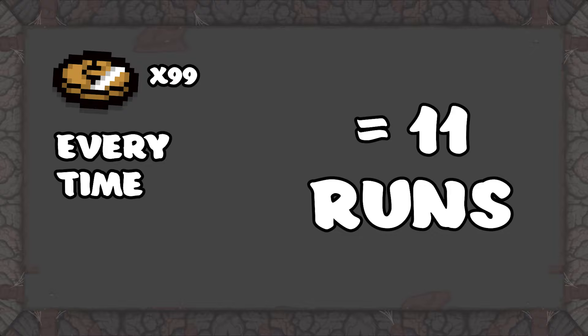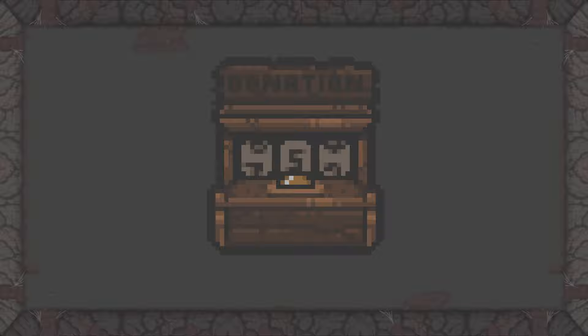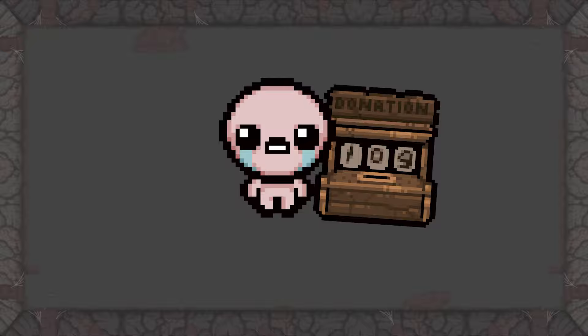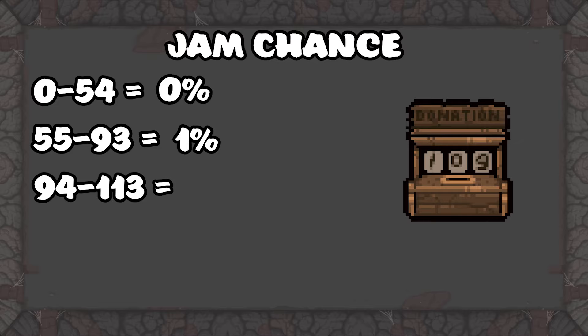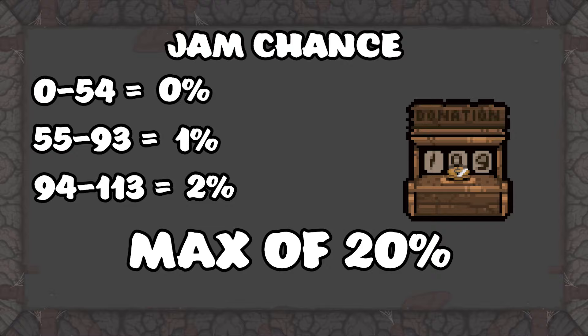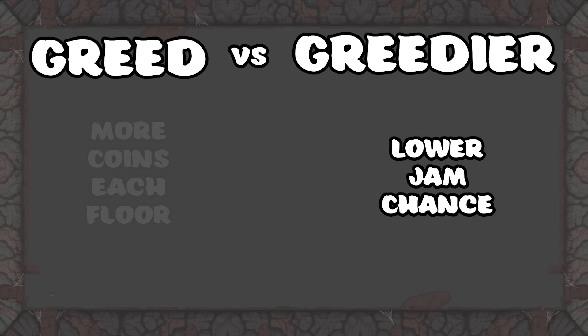It is possible to donate more than 99 coins after the greed fight. This requires you to bring in a Yara, a 2 of Diamonds, or either with a Blank Card. The jam chance depends on how many coins that character has donated in any greed mode run. The first 54 coins have a 0% chance of jamming. From 55 to 93 coins, there is a 1% chance. From 94 to 113 coins, there is a 2% chance. The jam chance maxes out at 20%. In Afterbirth Plus, the jam chance is actually lower in Greedier mode, but you get less coins each floor, so you have to pick your poison.